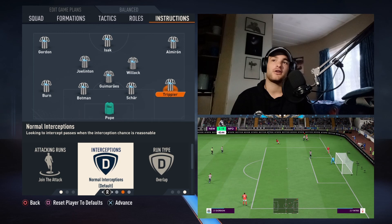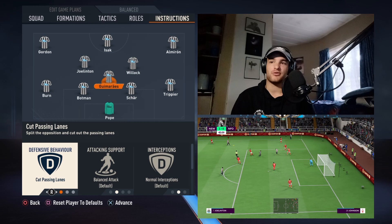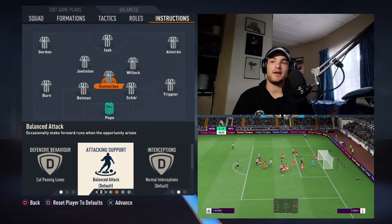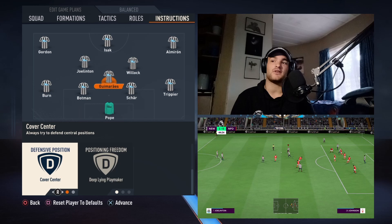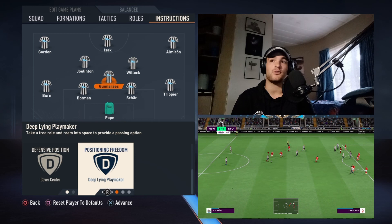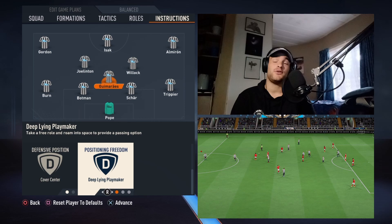As for superstar Guimarães, we have him set on cut passing lanes, balanced attack. You can have him on stay back while attacking, but that takes away from what he is really good at — being involved in the attacking play and just being everywhere on the field. Balanced attack is key, normal interceptions, cover center, and he's going to be a deep-lying playmaker. He is pivotal in making sure the Newcastle attack keeps ticking — I've seen him create multiple chances for forwards, midfielders, and defenders. If you remove him from this team, I just don't know where they would be this season.